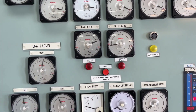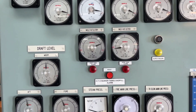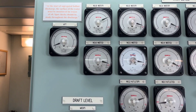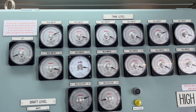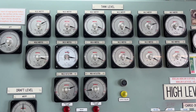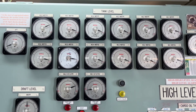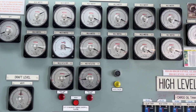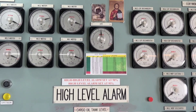These two are port and starboard HFO tank gauges and this is the aft peak tank. These are the water ballast tank level gauges. Right now the ship is in ballast condition so you can see the level gauges are showing to the maximum side. This is the fore peak tank.